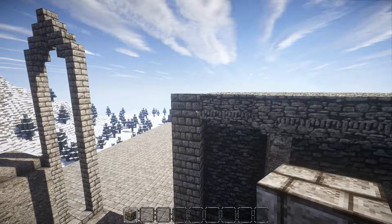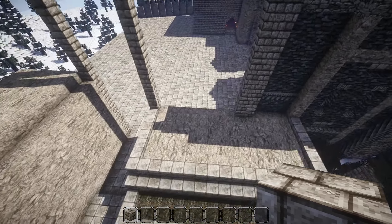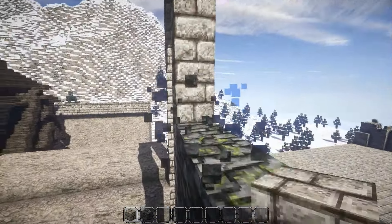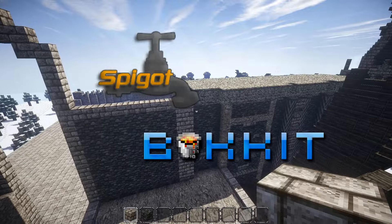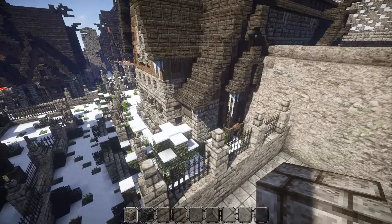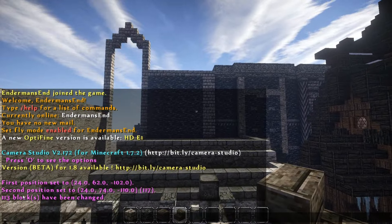I usually work with screenshots which makes it a lot easier because then I don't have to move the mouse. Let's build the wall here first. It's really nice to build again right now because I've been doing some plugin development lately, running on Minecraft 1.9 on a default server without plugins. It's nice to actually build the wall with commands like I did over here.